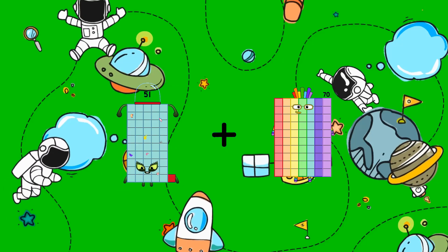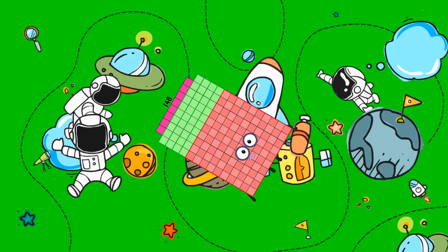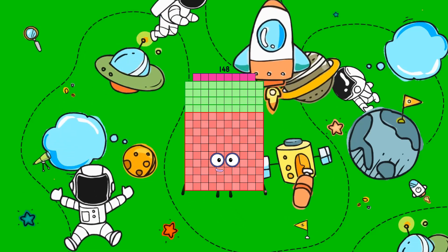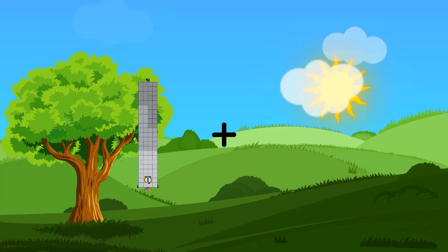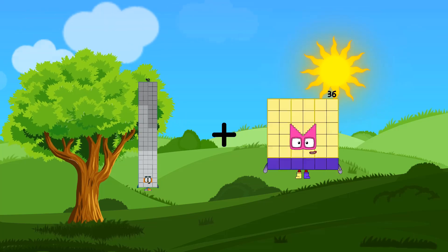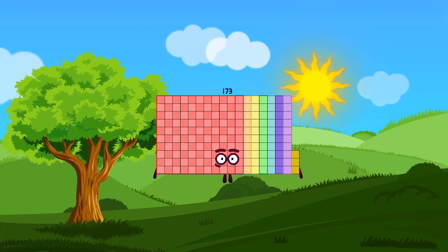51 plus 97 equals 148. 92 plus 81 equals 173.